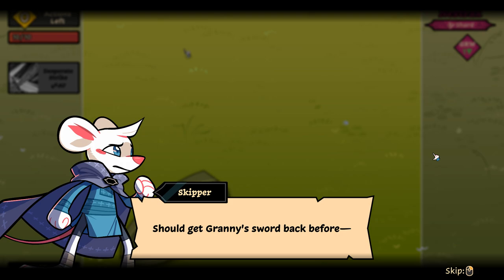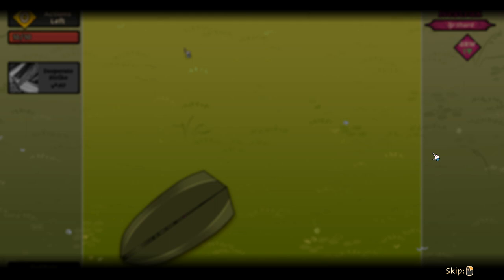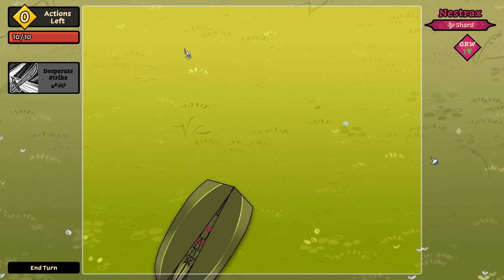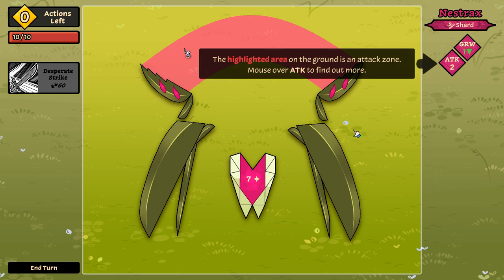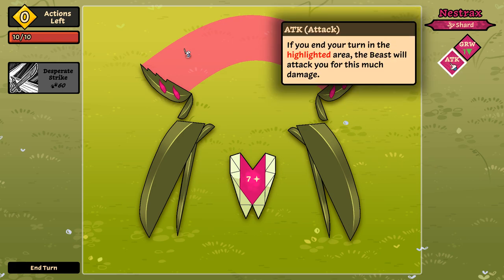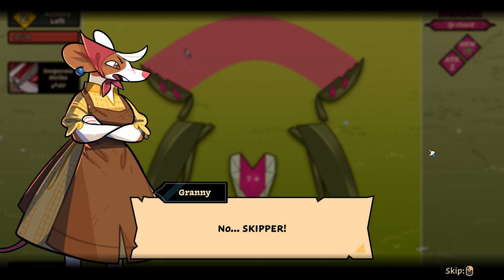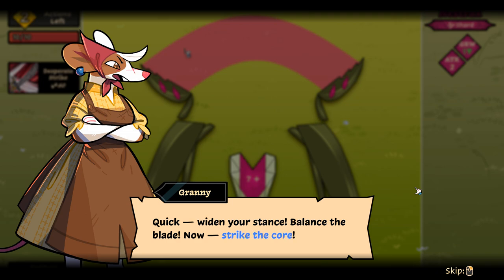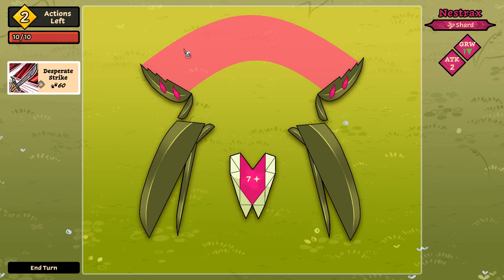I should get Granny's sword back. Seems like we didn't get there in time. That was, in fact, more than one critter. 'If you end your attack in the highlighted area, the beast will attack you for two damage' — which is, like, a lot actually. Then Granny comes to the rescue. 'No! Skipper! Quick! Widen your stance! Balance the blade! Now strike the core!' Thank you, Granny — I don't know how to sword fight, so that's very helpful.